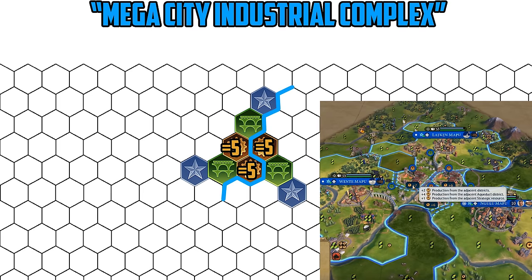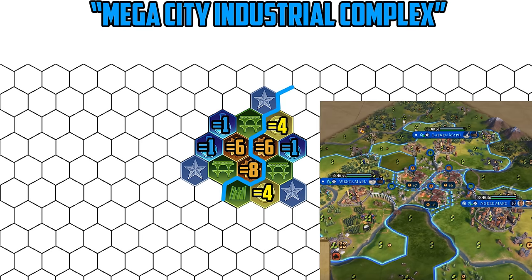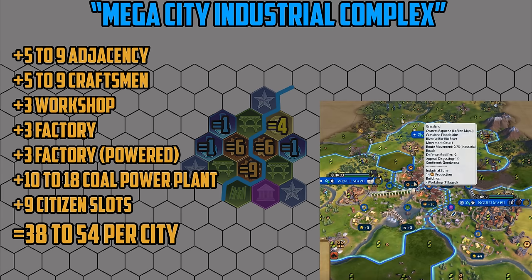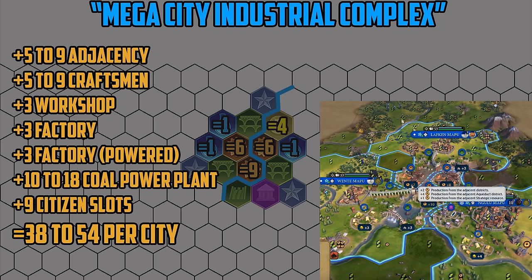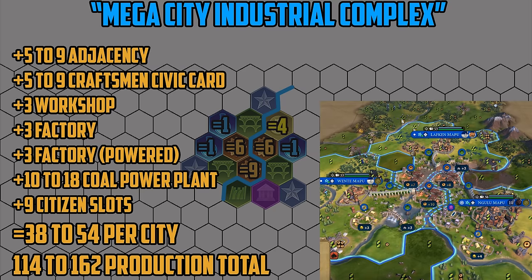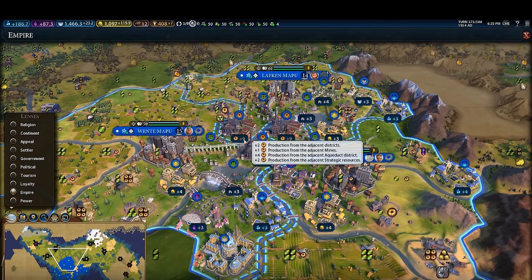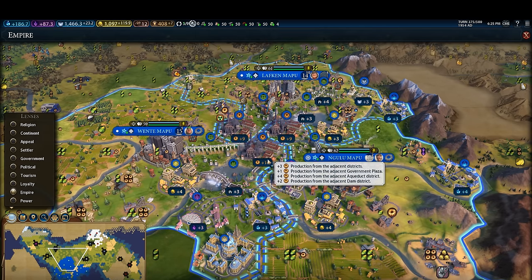This configuration guarantees at least plus five adjacency in all three cities, which can go up to plus seven to nine if you fully surround them in districts or get lucky with strategic resource or quarry adjacency. That means you're getting at least 38 production in all three cities, and it can climb up as high as 54, meaning you're getting 114 to 162 production across all three cities — an insane amount of production achievable in the early industrial era.